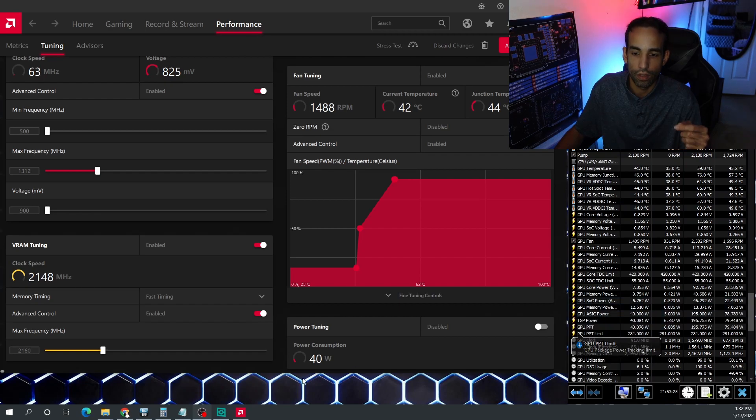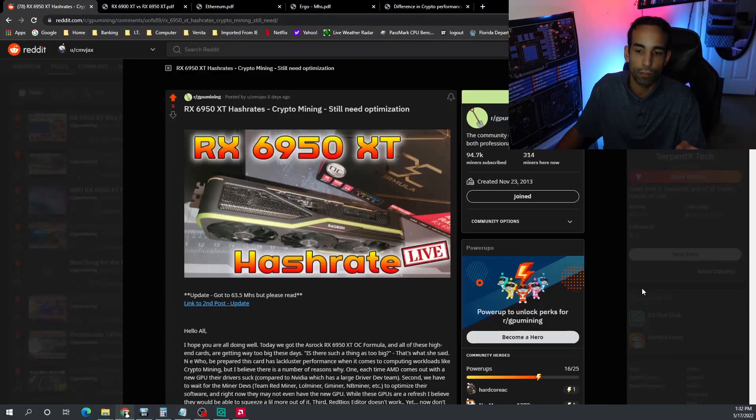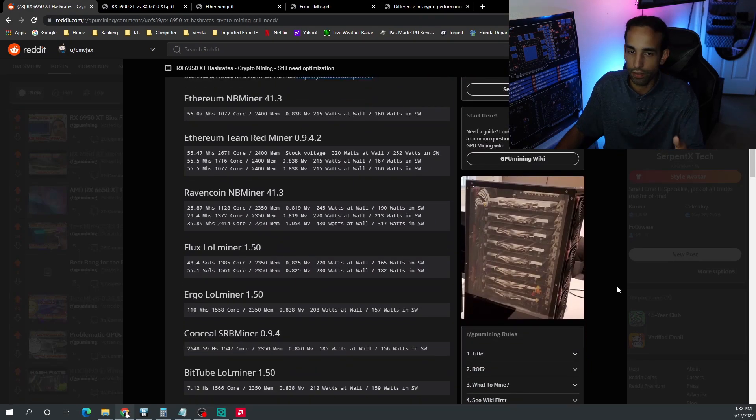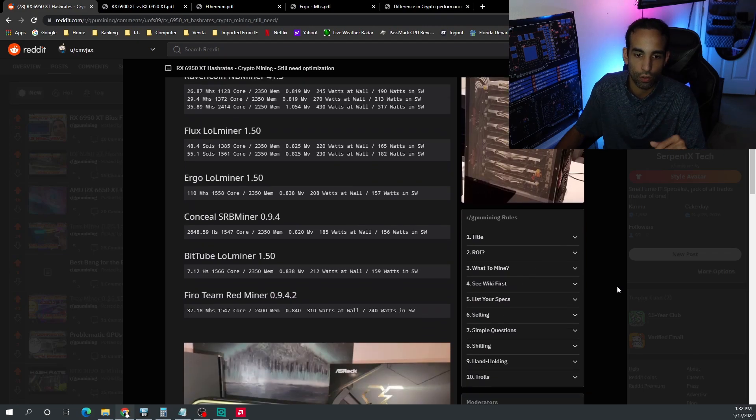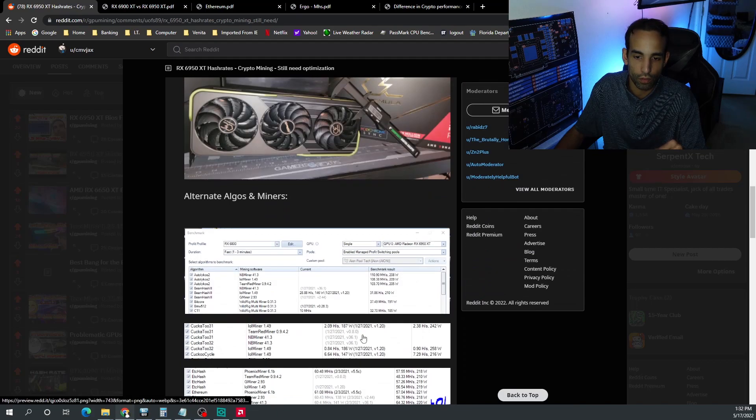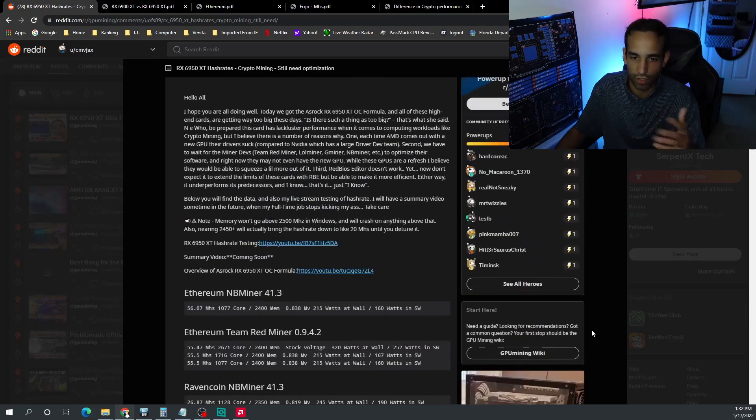The card is lackluster and disappointing, but it's just a refresh. I expect better improvements with next-generation GPUs. The data from my live stream testing is on Reddit — I posted it in the previous video's description and also down below — where we tested Ethereum hash rate, Ravencoin, Flux, Ergo, Conceal, BitTube, Firo, plus a few others using HiveOS just to get some quick data out there.